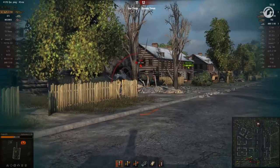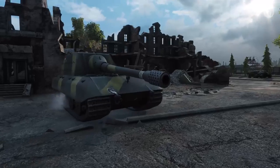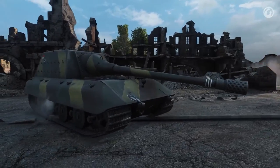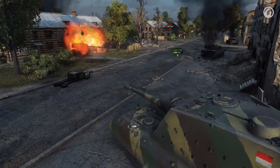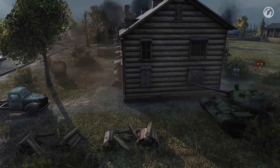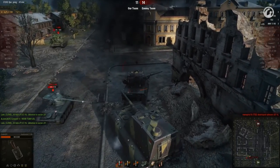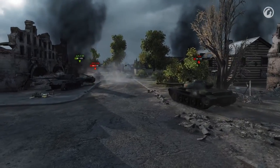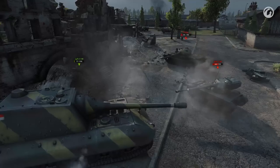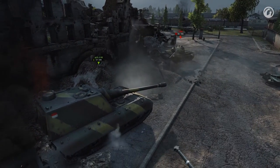This time the enemy escapes before the reload is done, and now the big TD is in trouble. The Jagdpanzer turns very slowly for this kind of fight, and Chaki can only watch as his remaining allies get taken out. A hasty auto-aim shot misses the T-62A, and it looks like this is the end. The AMX-1390 circles behind, and the medium tank closes in for the kill. Amazingly, the hull turns around just in time, and the killing shot fails to penetrate.